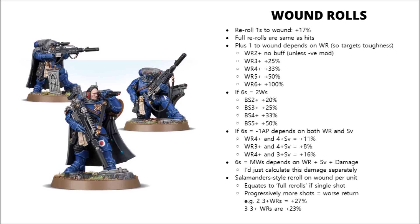It also depends on the amount of saves your opponent passes, and the damage characteristic of the weapons you're firing. If you really want to work out their damage output, just work it out independently and add it on to your total damage output at the end.